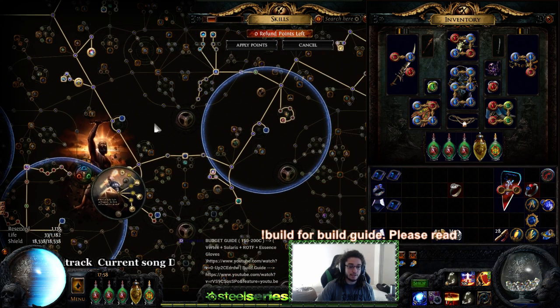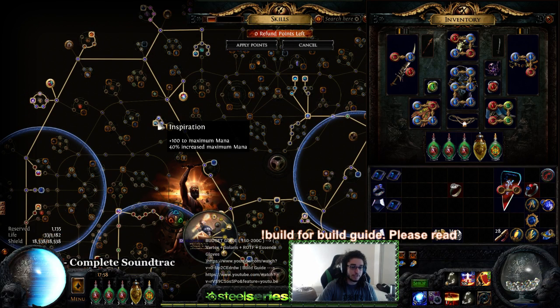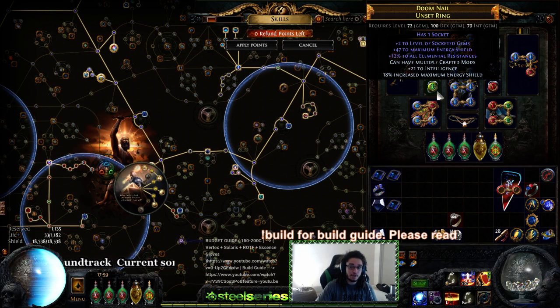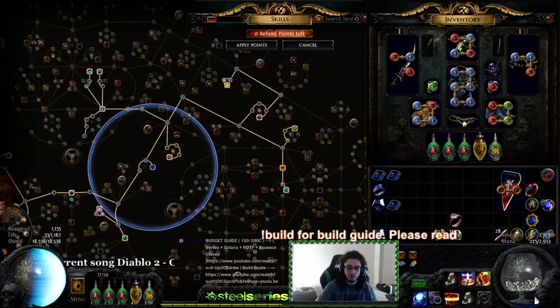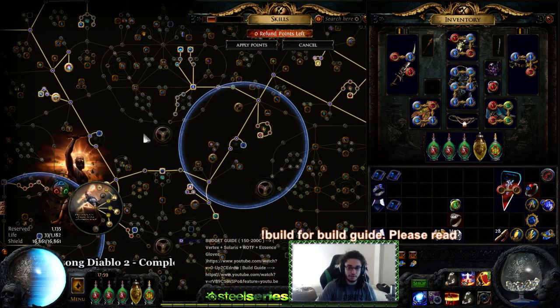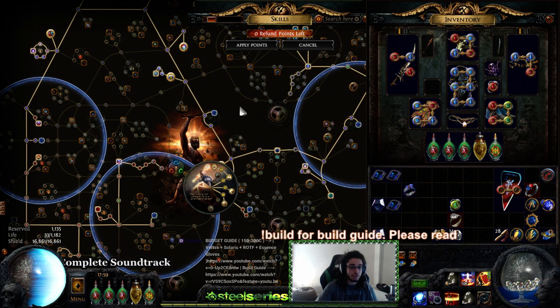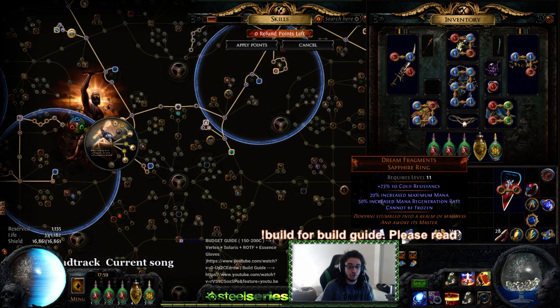For Shaper, ideally what I wanted to do was use a Dream Fragments the next go around, because it basically says cannot be frozen, and with the new Dream Fragments it also says cannot be chilled. I thought to myself, maybe it's better if I just spec four points into the Inspiration cluster instead of the energy shield nodes, because that way I can scale the 20% maximum mana. I don't know 100% if that's really going to work, and I can't really test it specifically because if I remove this I'm actually going to lose a lot of ES. This will probably give me about 150 ES. It's something, but I don't think it's going to be worth it. It was just a hypothetical scenario, because being immune to freeze and chill on the Shaper fight eliminates primarily what would kill me — getting crit and frozen.